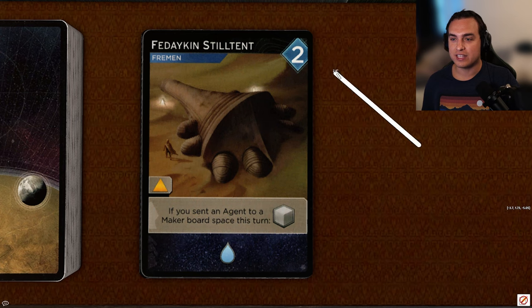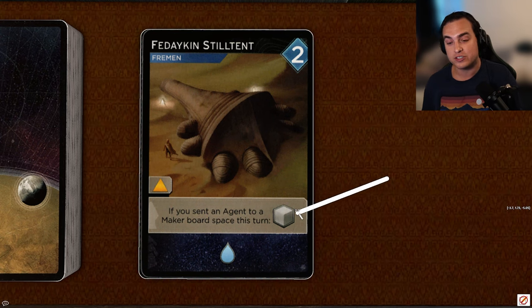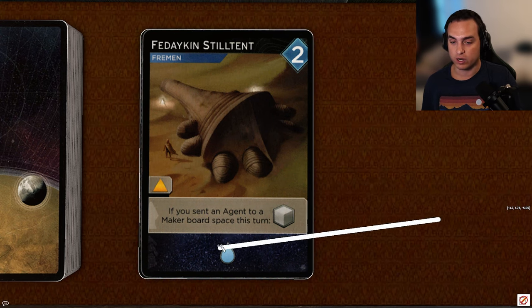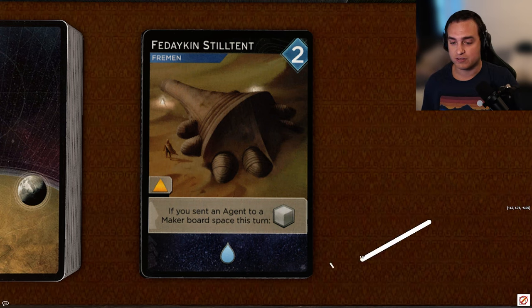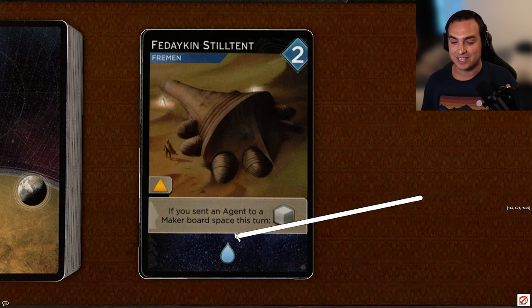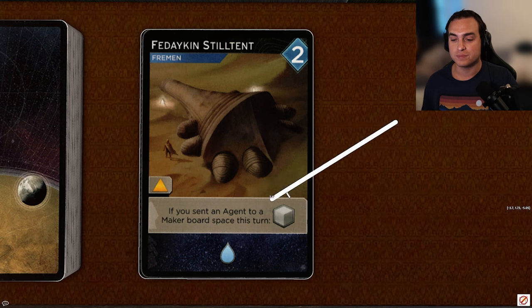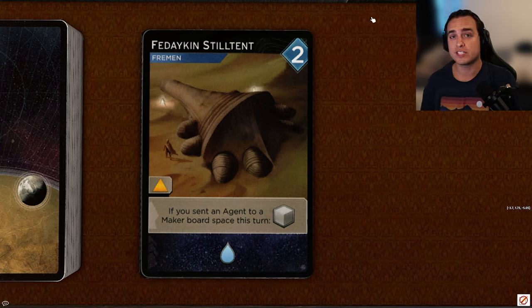Next up, Fidekin Stiltent, a two-persuasion Fremen card that only goes to orange spots. If you send your agent to a maker board space this turn, you get a troop — not bad — and it reveals for a water. I think a lot of the power of this card lies in revealing for a water. Water is extremely good in this game, especially if you have a leader like Reverend Mother Jessica where you can spend water for additional benefits. I actually don't think the agent ability is bad either since troops are harder to come by. I'll give this card a B.